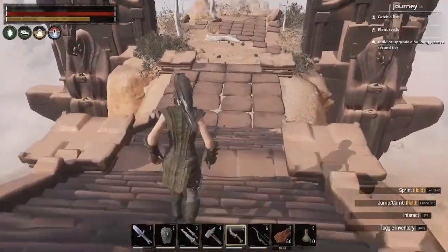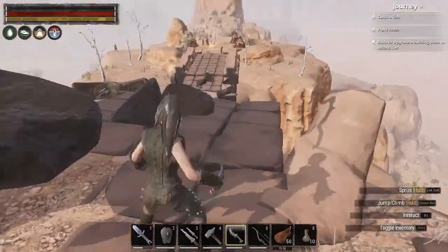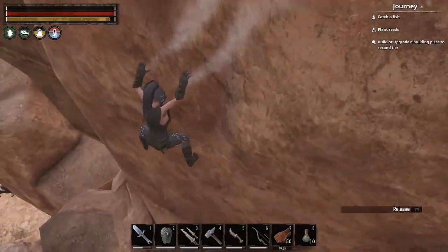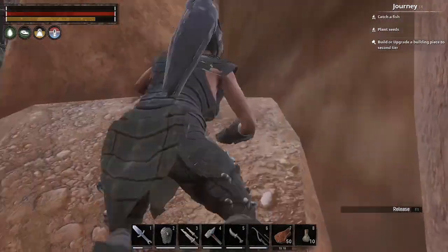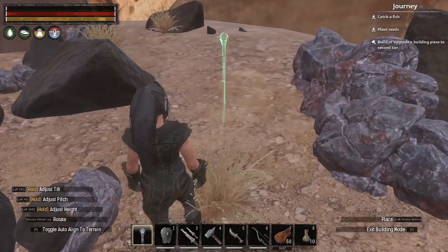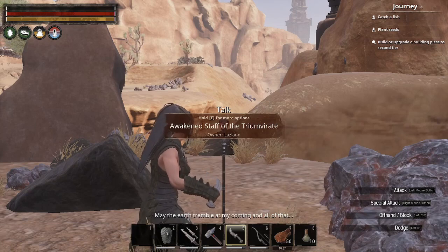We're just going to jump back down off the ridge. The bridge used to be connected to that camp but not anymore. Don't slide into the hole. Now we can take this, put it down, and then talk to it. Yes! I live again! May the earth tremble at my coming! And all of that!